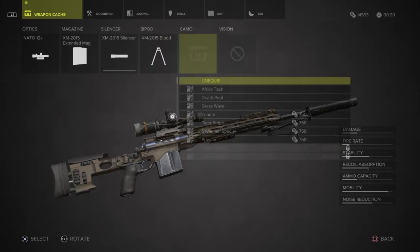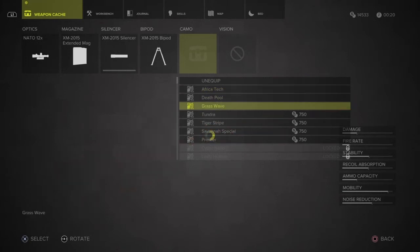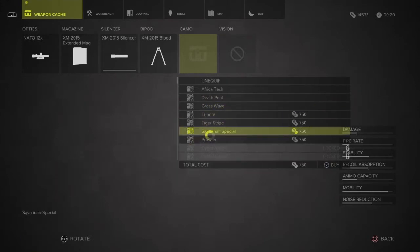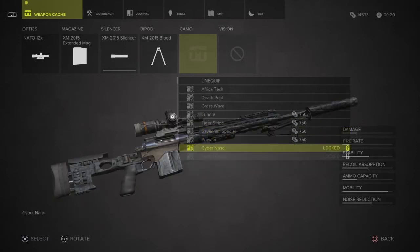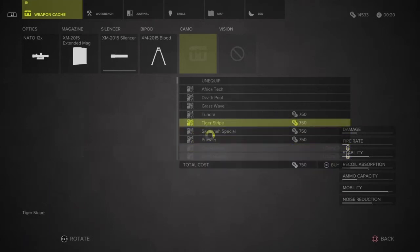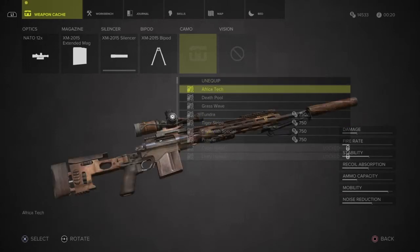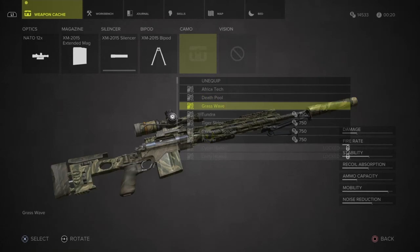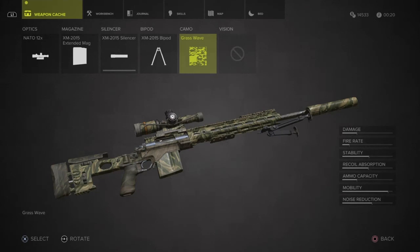Then there's a camo. I haven't accessed these things yet, so this is new for me right now. I guess I've got a bunch of colours I can put on here. Obviously the nicer and fancier ones I'm going to have to pay a couple of in-game coins for. That one's locked. Leafy hummus. Let's try grass wave — what do you think of the grass wave? I'll go with the grass wave right now. It's free, so let's put it on.